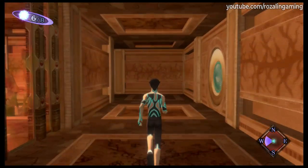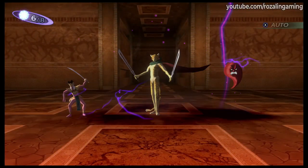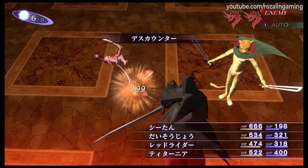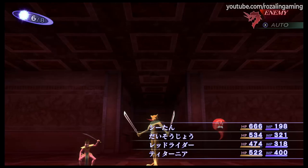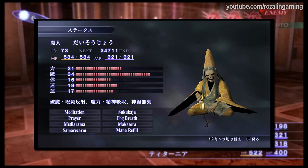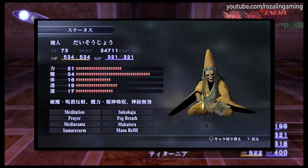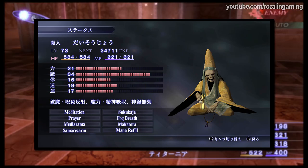In SMT3 Nocturne, Daisojo is a powerhouse of a demon who can effectively support your party from the first time you're able to fuse him, clear up until the end of the game. Being a fiend, he is naturally immune to expel, death, curse, nerve, and mind attacks, which is definitely a plus. But the real reason he is so powerful is due to his unique ability, Meditation. This is a single target ability that deals all mighty damage and restores an equivalent amount of Daisojo's HP and MP, which effectively gives him near infinite MP.